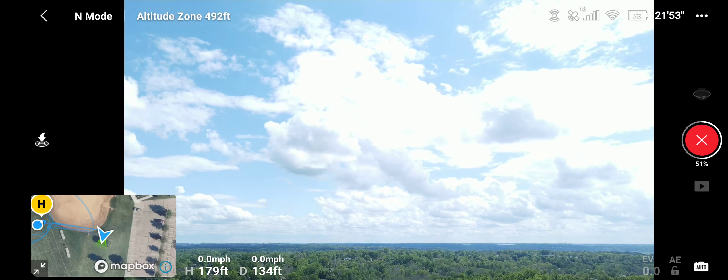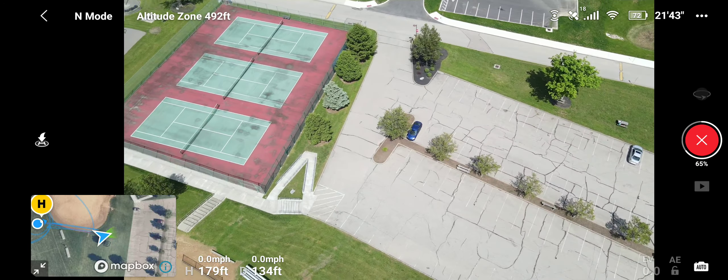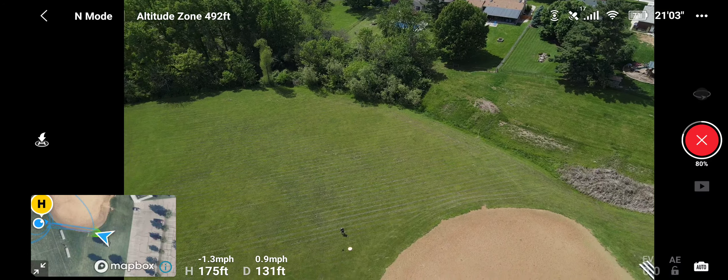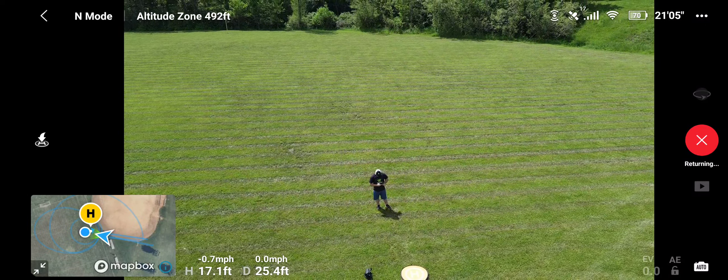I hear another airplane — I think that's on the other side of us. This is a cool looking function on the gimbal — a quick shot — and now it's coming back. Definitely got some cool features on this one, and it does perform better than the Mavic Mini. The processor in this one is a lot better, so it will be able to do more with the functions. It's returning back to the start point — I think that's all of them.